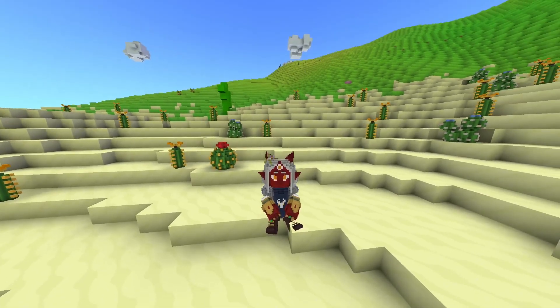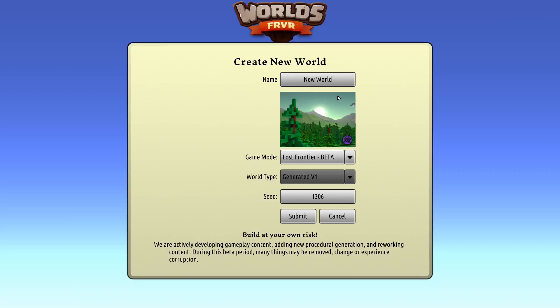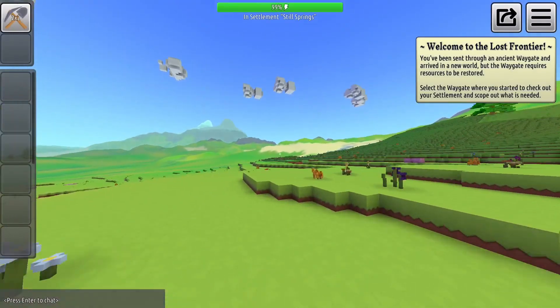But don't worry, you won't have to search them yourself. I found them all for you. Open the World Creation menu and type in SEED8366. Once you load the world, turn left and run in a straight direction.